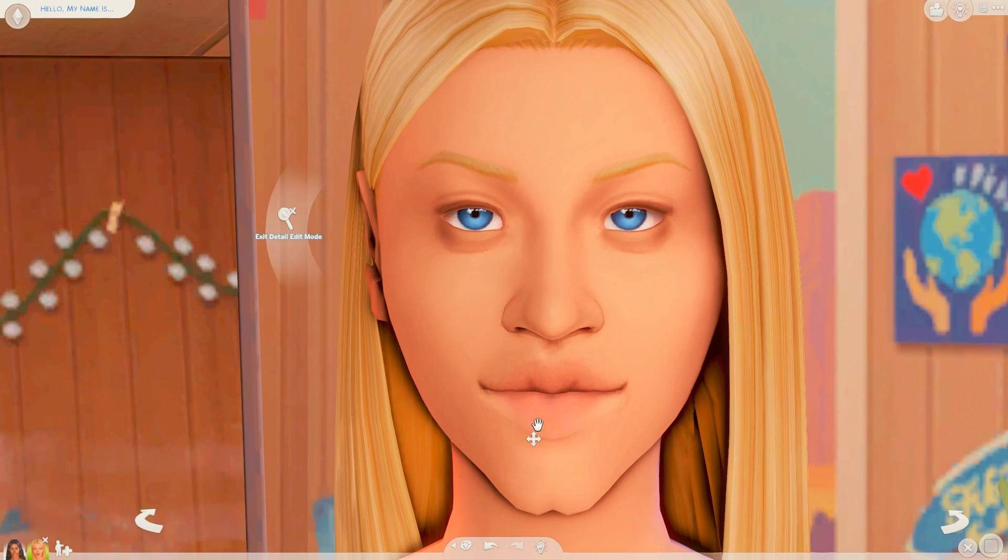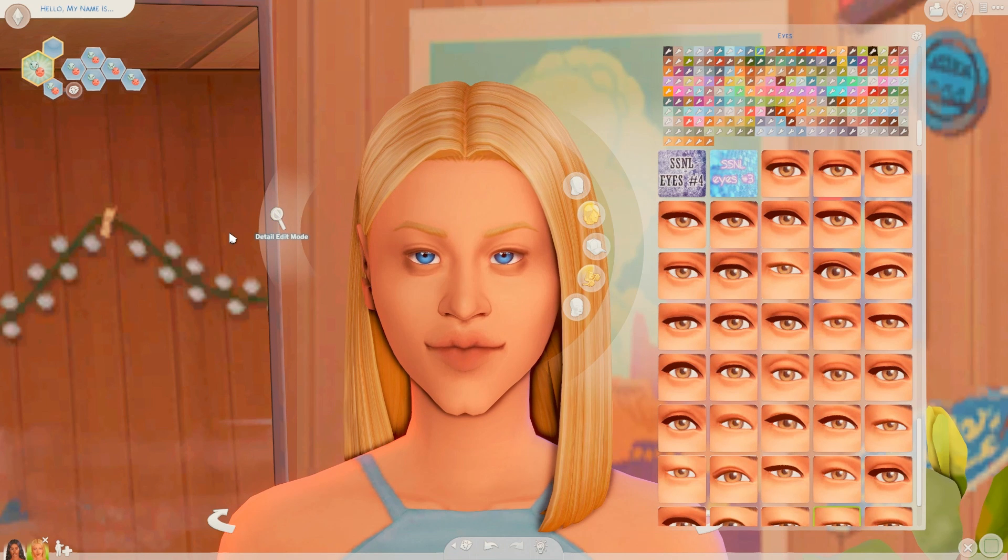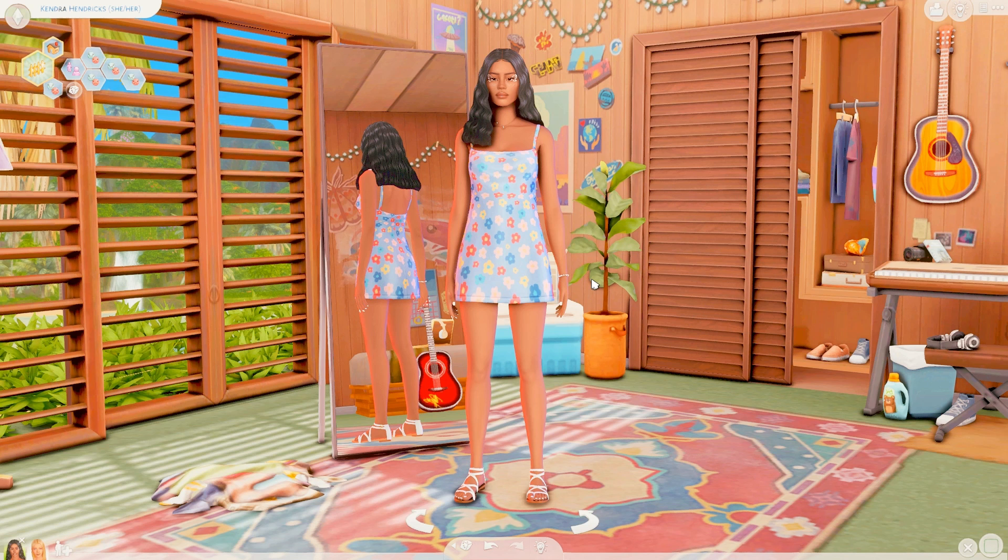I also have a slider by Miko that gives a pouty lip look. For the eyes, I have one eye slider where you can drag the eyes all the way down or up, basically reaching beyond EA's limits. I like this slider to position the face kind of in the center — and that's all the face sliders I really use.